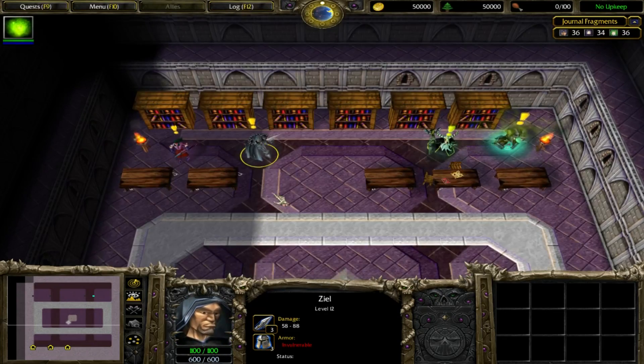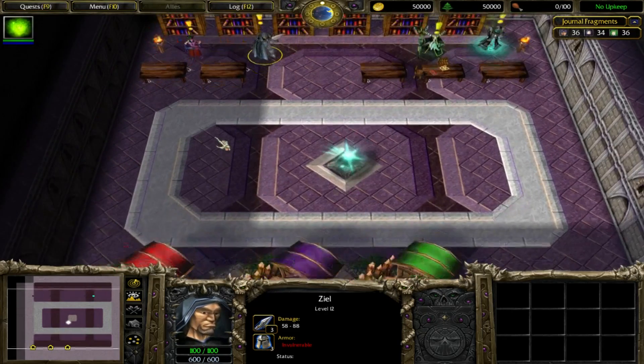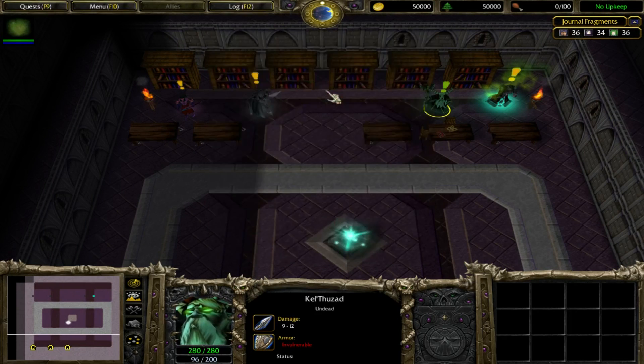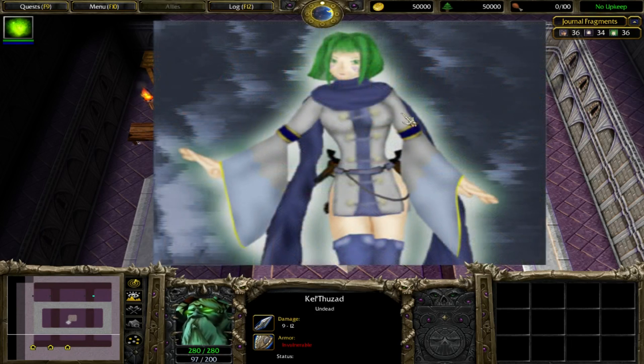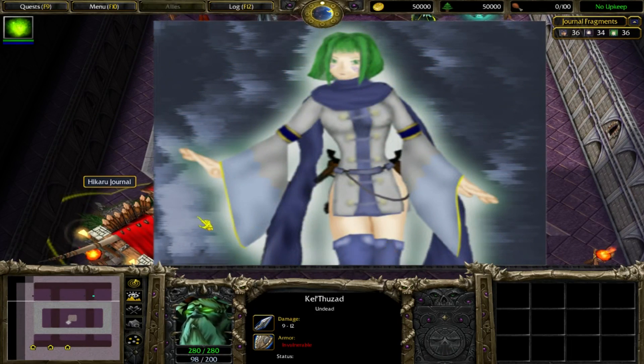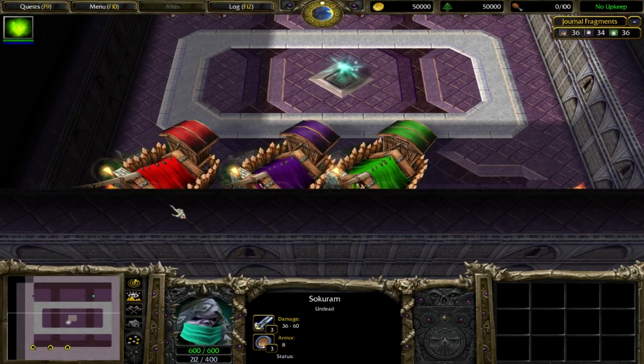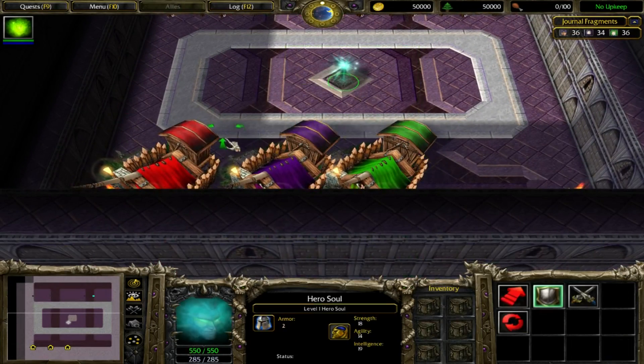With Zeal, you can reset your choices in the journals. With Kel'thuzad, you can view some of the artworks — they're different for each book. And with Sokram, you can exit and get back into the campaign. So let's have a look.